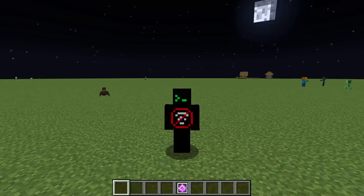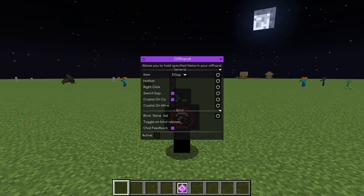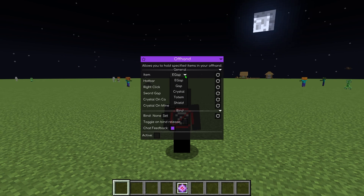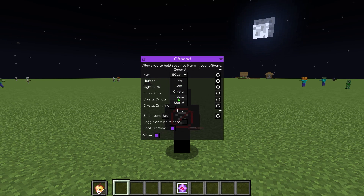Offhand automatically swaps the item in your offhand. You can configure the item options in the hack settings, choosing between Enderpearls, Golden Apples, Enchanted Golden Apples, Crystals, Totems of Undying, or Shields. Remember, this only applies to items in your inventory, not your hotbar.